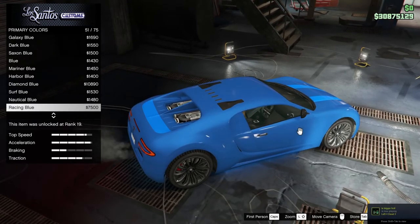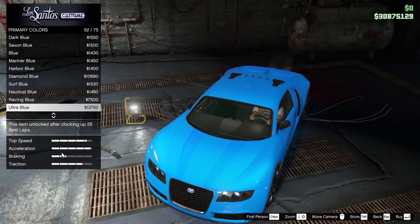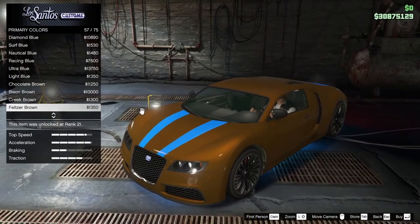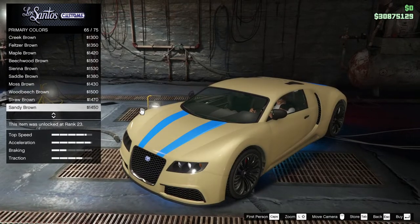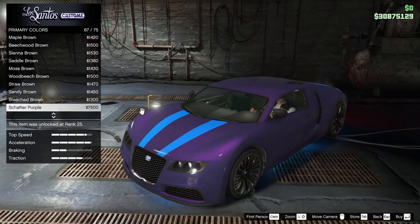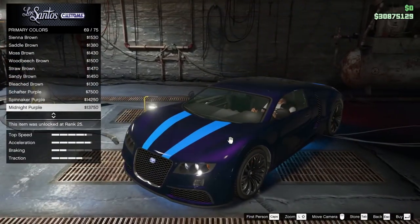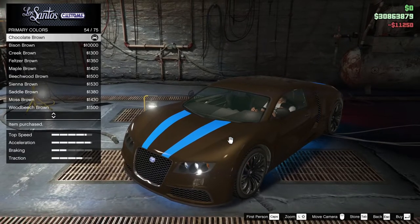Surf blue, racing blue — here you can see the exact difference between Ultra Blue and crew blue. Blue blue — what am I saying — crew blue and Ultra Blue. Light blue and chocolate brown — now we're getting into interesting territory. Bison brown, creek brown — I don't know. Beach wood brown — I think you need the darkest brown to make this work. There's an alarm! And there's always purples — Spinnaker Purple with Ultra Blue, that's an option.